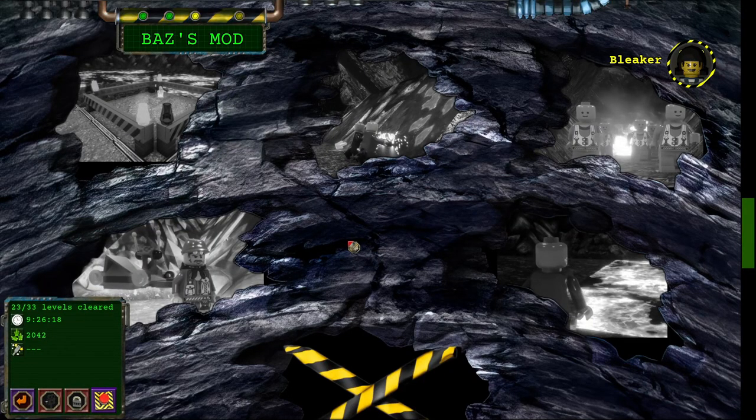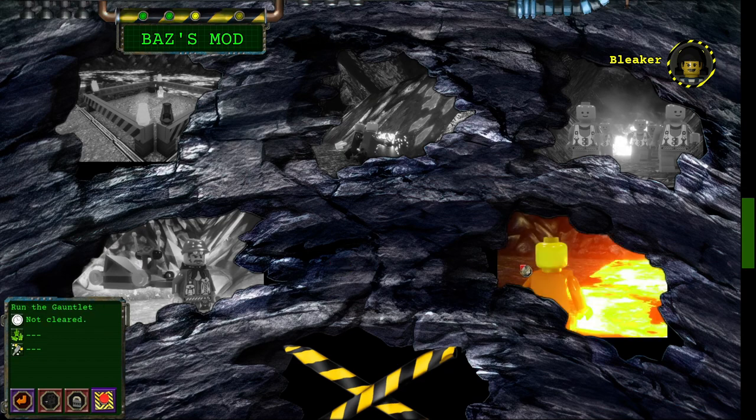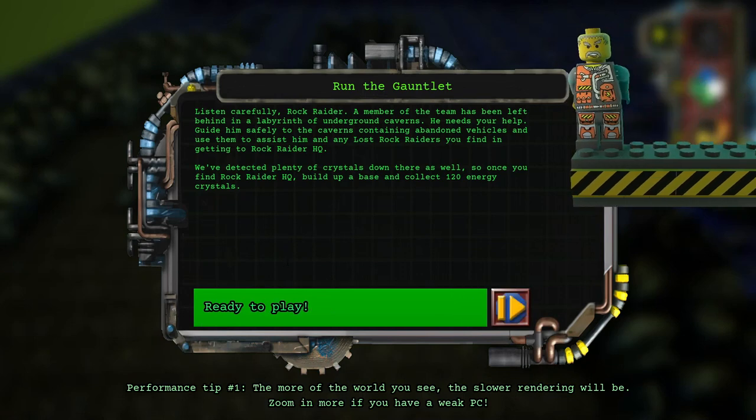Welcome back everybody to Manic Miner's The Bats' Mod Campaign. Today we're going to be playing Run the Gauntlet. Listen carefully, Rock Raider. A member of the team has been left behind in a labyrinth of underground caverns. He needs your help. Guide him safely to the caverns containing abandoned vehicles and use them to assist him in finding the Rock Raider HQ. Take care down there, Rock Raider.